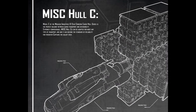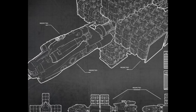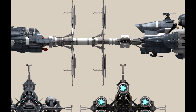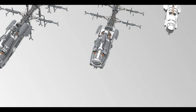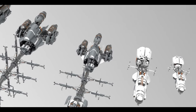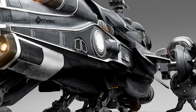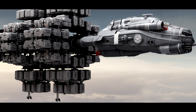Next we move on to the Hull C, the workhorse of the entire verse. In the official description, it's described as the most common ship in the entire galaxy, with that intended sweet spot design between the smaller Hull series and the larger Hull series. While it's not going to be considered a massive super freighter like the Hull D and E, it still retains a large cargo capacity while retaining its maneuverability, allowing it to mimic its smaller counterparts. This is the first ship in the Hull series that's going to be multi-crewed, requiring a total crew of 3 to operate at 100% efficiency, and it has a huge cargo capacity of 4,608 units. The Hull A and B's cargo capacity are so small that they can't actually afford to hire an escort.